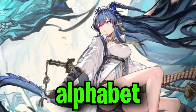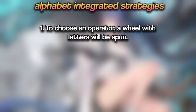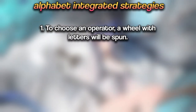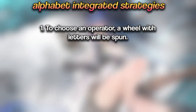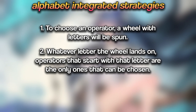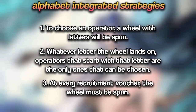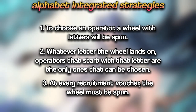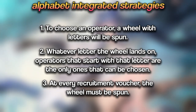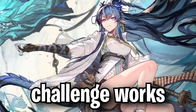Today we're going to use the alphabet to play integrated strategies. A wheel with letters of the alphabet will be spun to determine which operator I can use. For example, if the wheel lands on the letter S, I can only choose operators that start with that letter — meaning Surtr, Silverash, Swire, etc. The wheel will be spun at every voucher. Some letters will be removed since I don't have an operator starting with them. It's pretty similar to how the random operators challenge works.